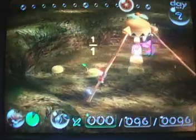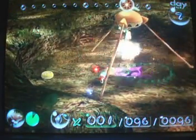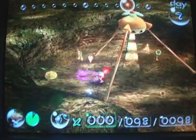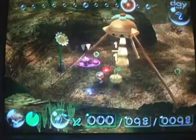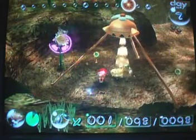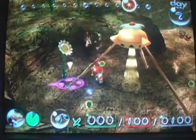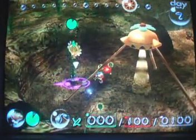Yeah, they jump higher than other Pikmin, so they're kind of awkward to throw. Personally, for my opinion, I think they're very awkward to throw. Yellow Pikmin are more of an orange than the reds, but they're pretty good against those little dwarf Bulborbs.